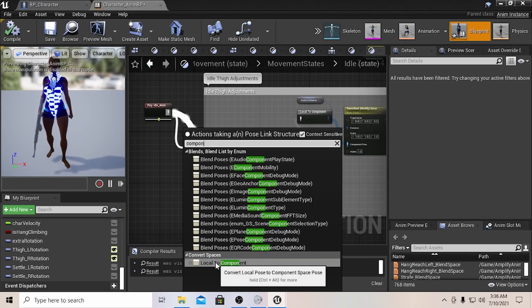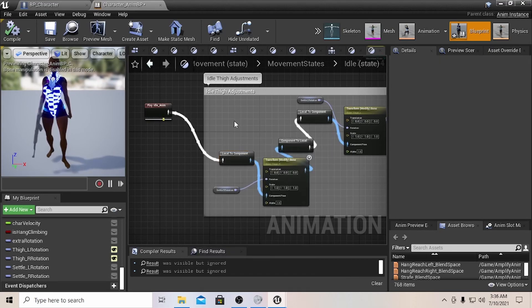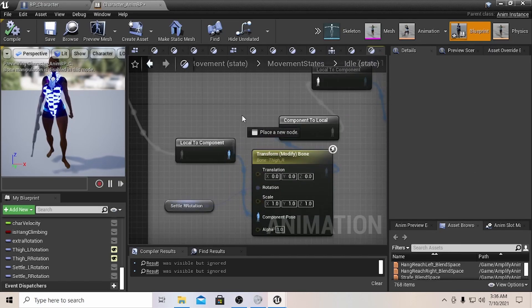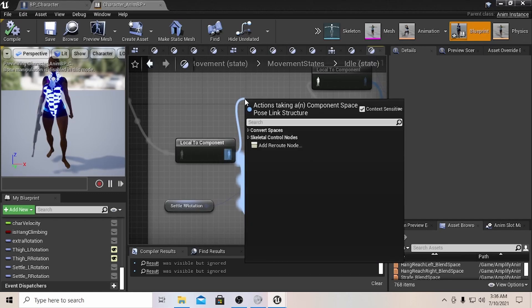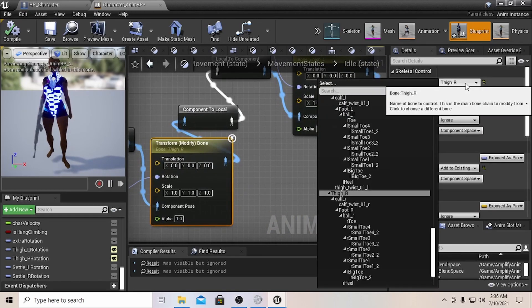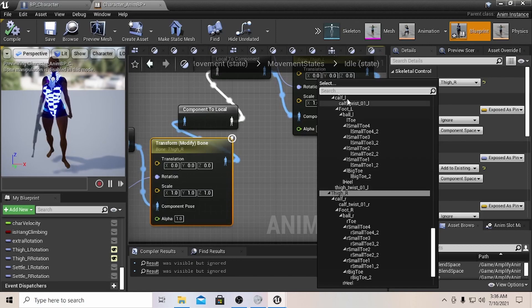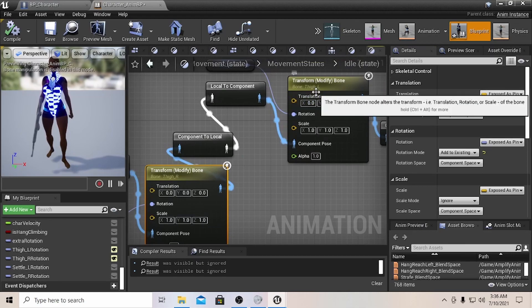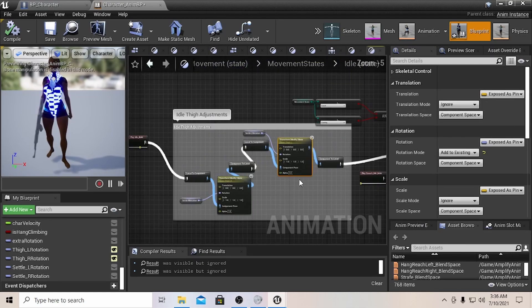These nodes are 'Local to Component.' You get those by dragging off your animation and typing 'Local to Component' — start typing 'component' and you'll see it appear. Click it to get the node. Then come off that node and type 'Transform Modify Bone' to get that node. Inside that node, select the bone you want — I selected thigh right and thigh left.